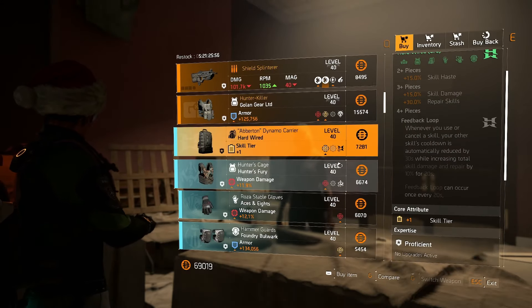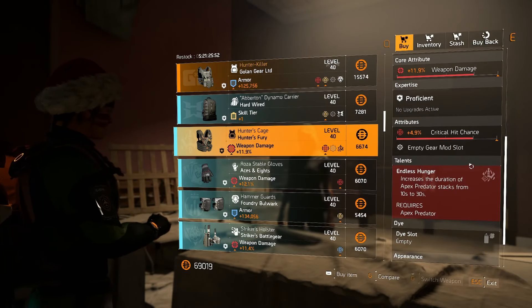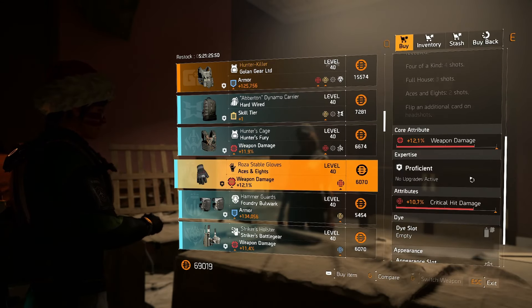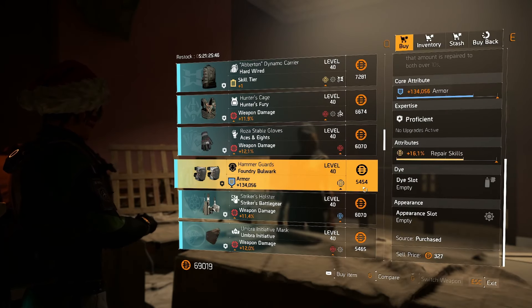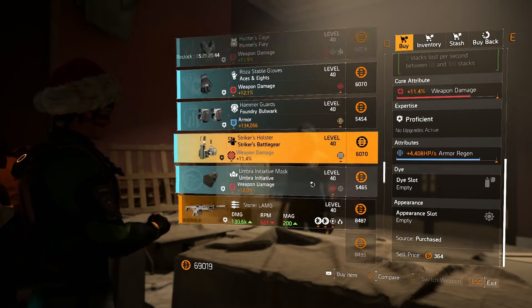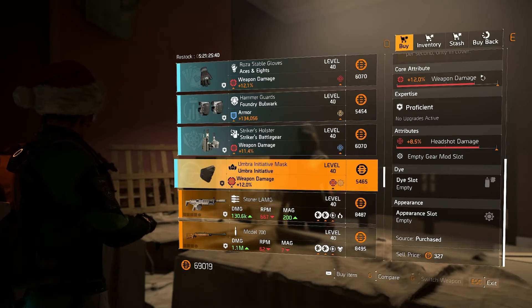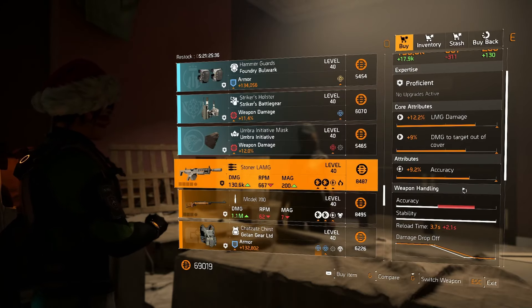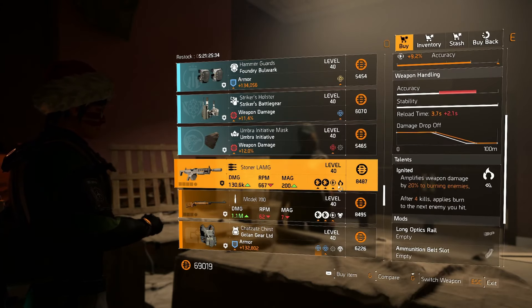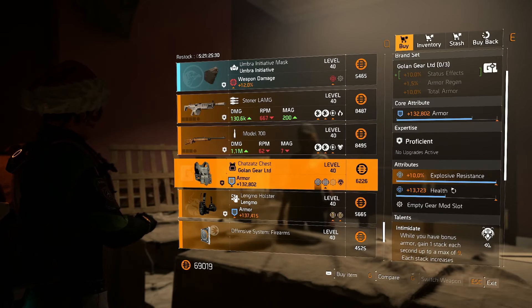We've got a Hardwired backpack with repair skills. We've got a Hunter's Fury chest with crit chance — that's pretty good. Aces and Eights gloves with crit damage, maybe making a comeback. Foundry Bulwark knees. Strikers holster. Got a número mask with headshot damage but could be quite easily changed, and not a lot of optimization needed. We've got a Stoner LMG which is trash, M700 garbage.